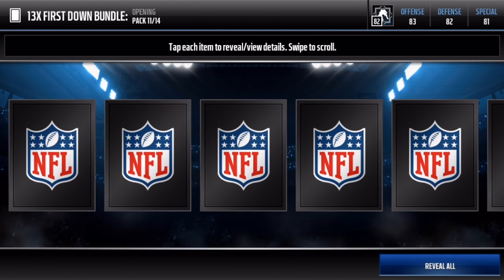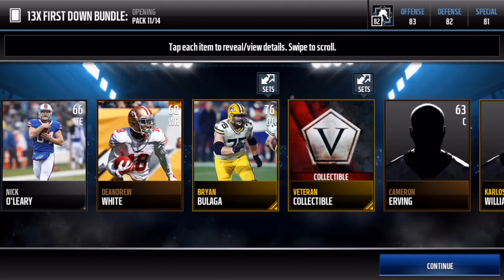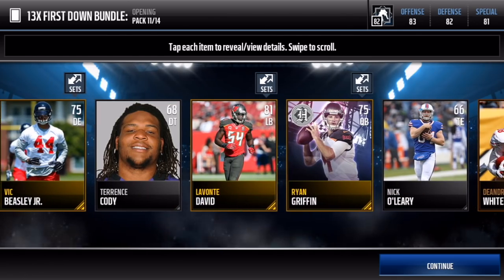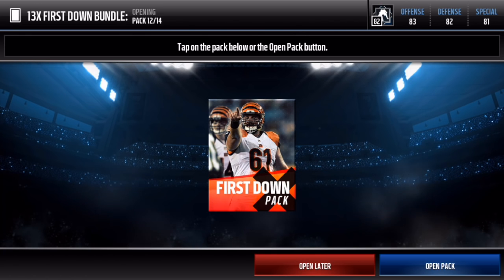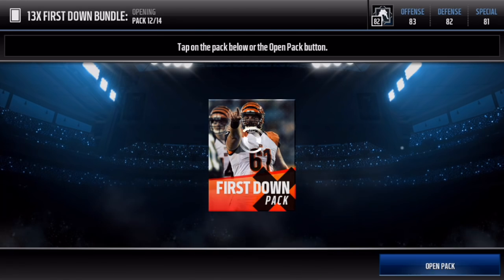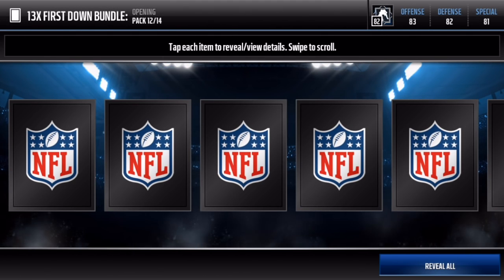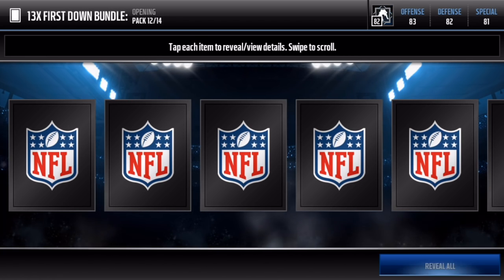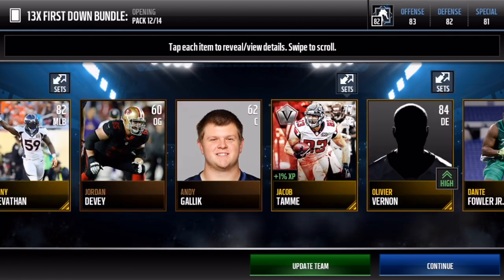I'm going to go hit it with the reveal all tactic and see if we can pull some fire. We get a headliner player, and that was our program player. In these last couple packs I need to find a new tactic. I'm going to do the cover method — I'll hit open pack, cover it up with my hand, and reveal all. Three, two, one. I got Jacob, Tammy, and a Game Changer collectible. That's not too bad.